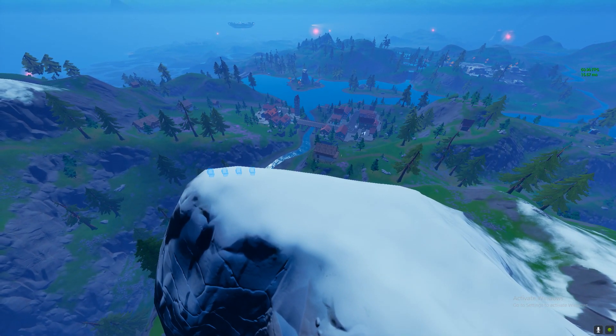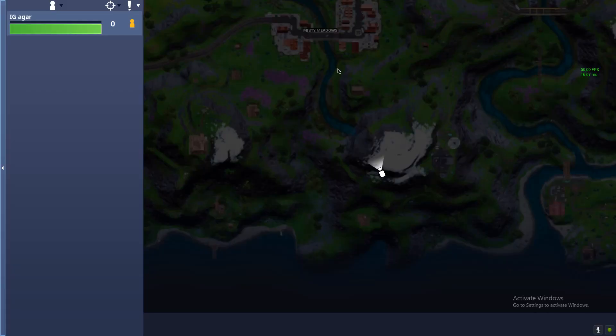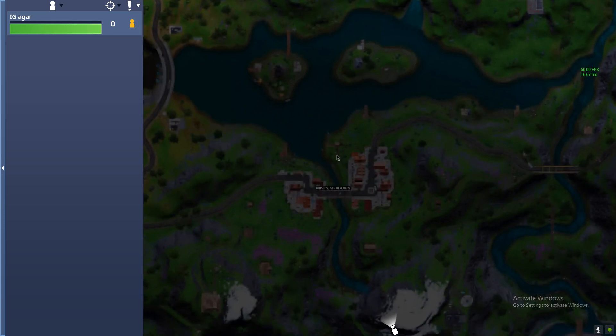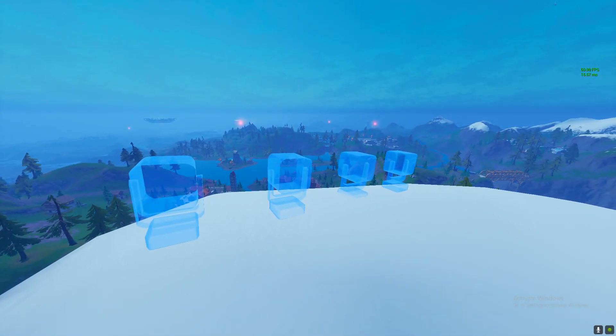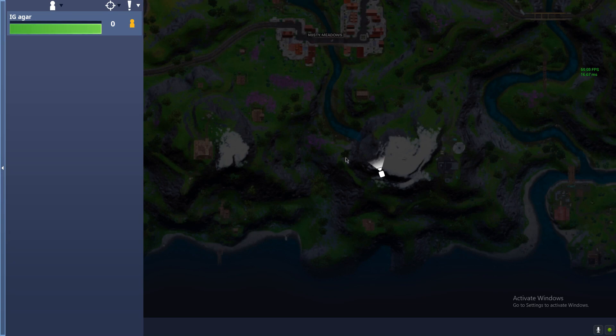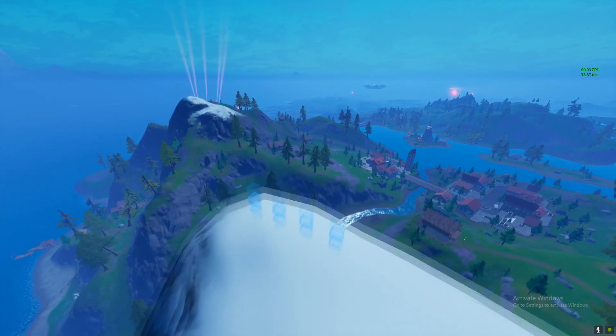The third location is next to — actually not next to Misty Meadows, but it is kind of close to Misty Meadows. So there you go, there's the third one. Just land over here and then interact, and then yeah your challenge will be done.